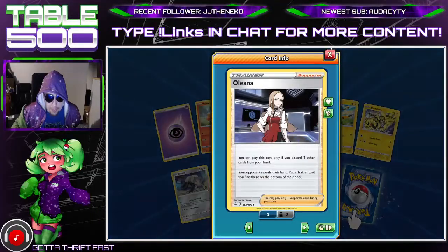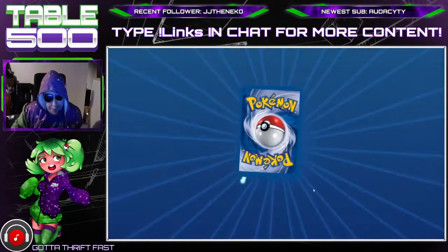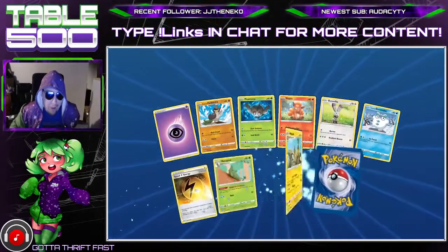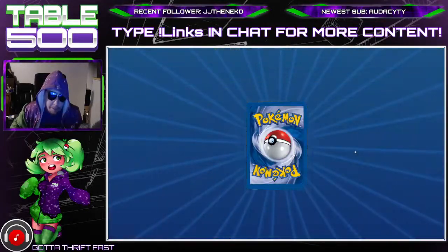Lana's Fishing Rod — so now we got a playset of that, and I also got a full art. Big spoilers there. Speed Energy — that's our second one. Got nothing there.